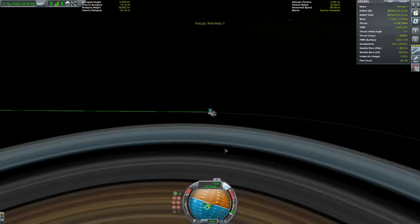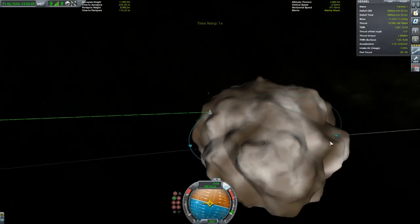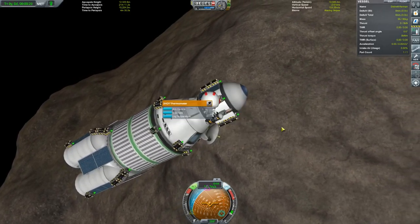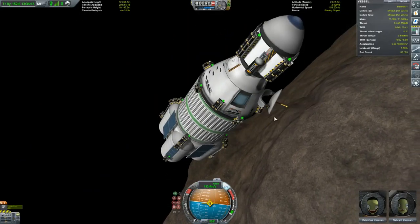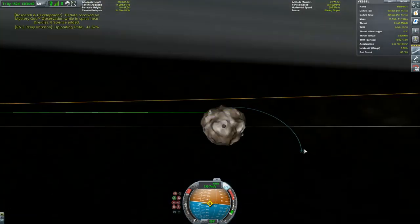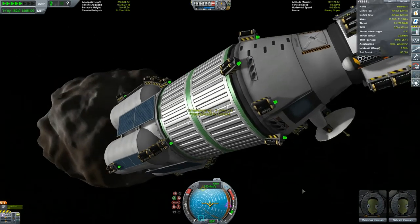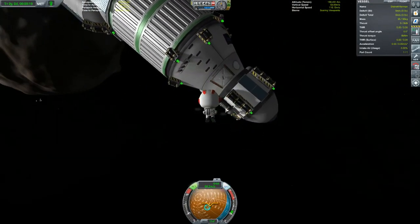Getting the trajectory a lot more horizontal so it takes less delta-V to circularize. I'm not really sure how gravity turns should be done — I should probably learn more about that. On the way down I actually forgot to get science, so that's what I'm doing right here. So that is science from low above, now high above, and also science from orbiting the planet — quite a good bunch of science, some good materials.